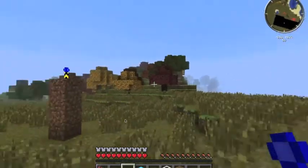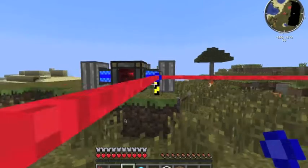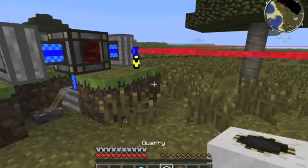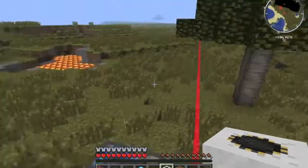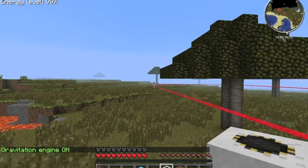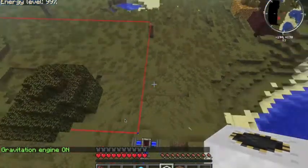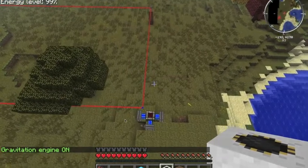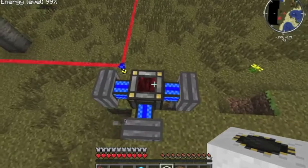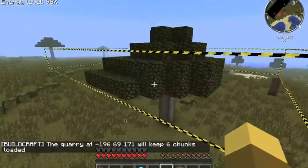Yeah, I think that's right. What you do is right-click on the landmark and as you can see it shows the outline of the area the quarry is going to mine. It goes out to that side and over there. Then I place the quarry right here and it's going to work over that whole area.